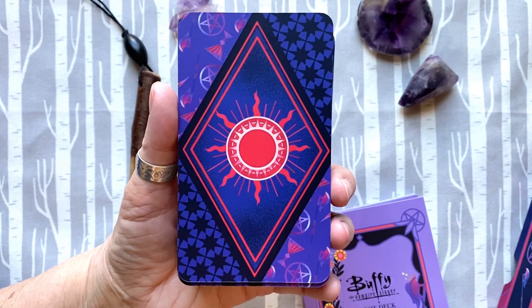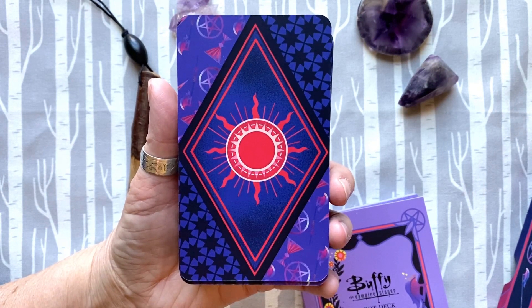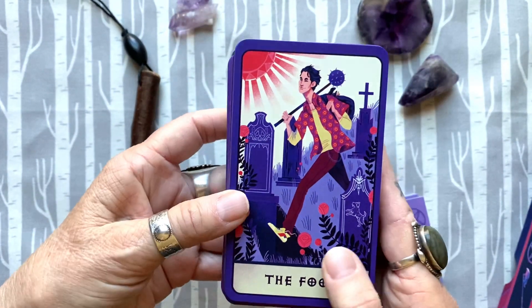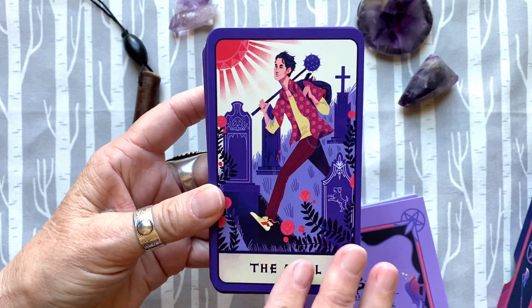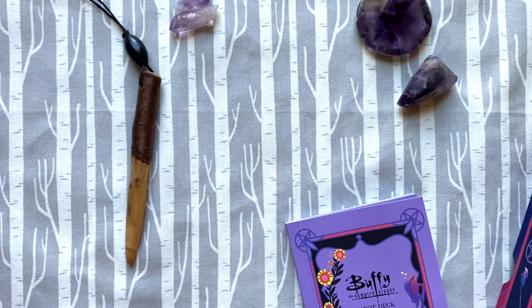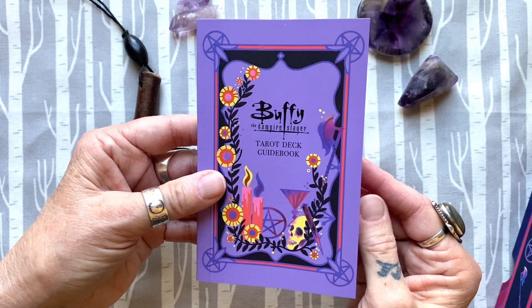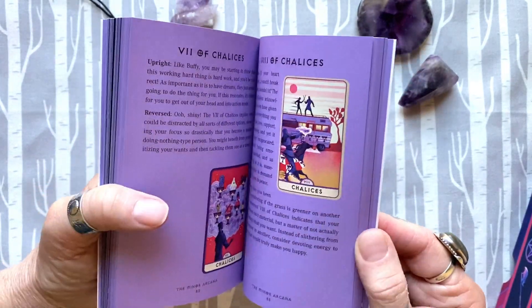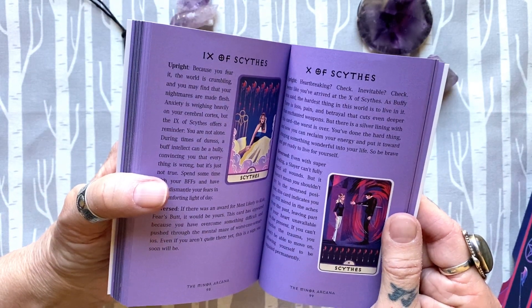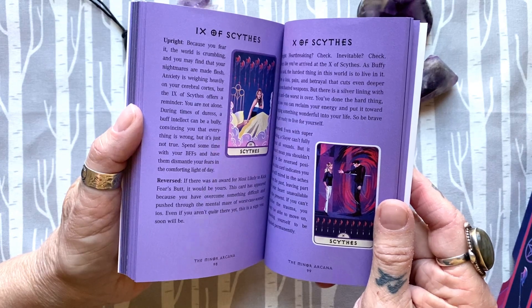This is the back of the cards. Is there any significance to the back of the cards? I'm sure that symbol means something but I can't think of it right now — it does have a pentagram for Willow. Something we need to talk about is Insight is notorious for having pips that are not illustrated, but in this deck that is not true. Every card is illustrated, so that's fun — that's the plus side.